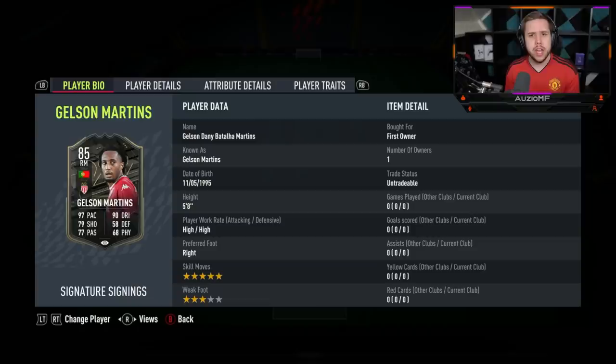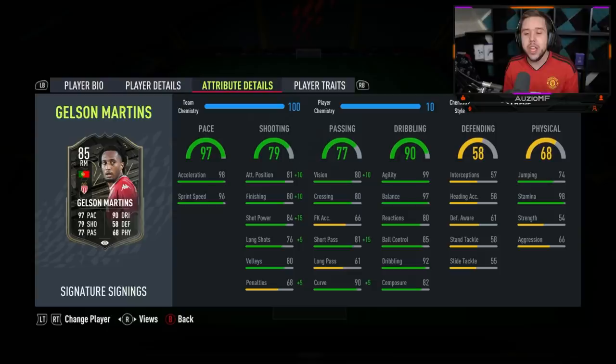His gold card felt really nice on the ball, so the fact that they actually went ahead and gave him a plus 7 to dribbling is going to be quite interesting to see. Now he's still a 5'8 player, he's got high/high work rates, 5-star skill moves and a 3-star weak foot. Kind of disappointed they didn't give this guy a 4-star weak foot, but I guess it is what it is.